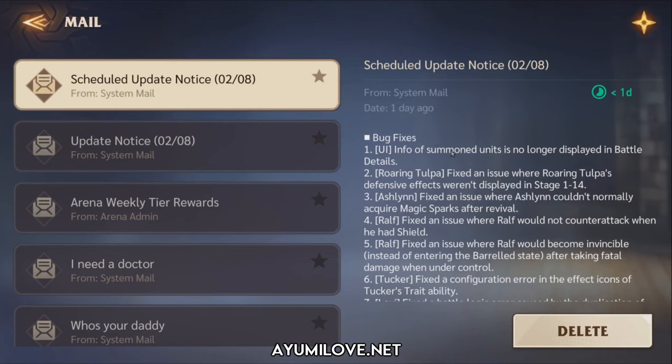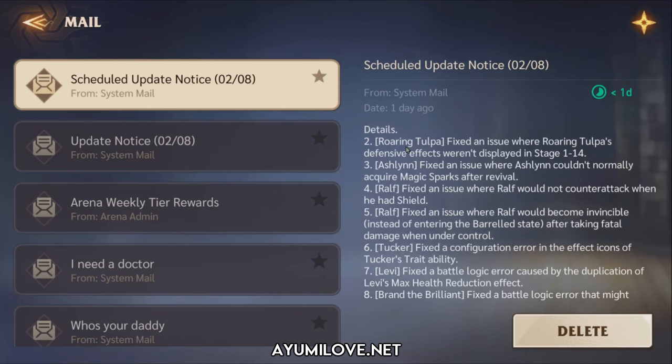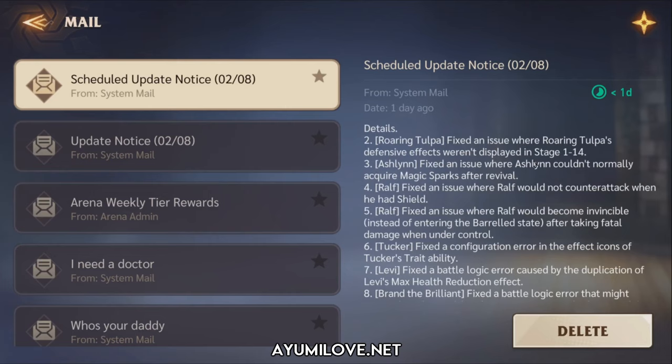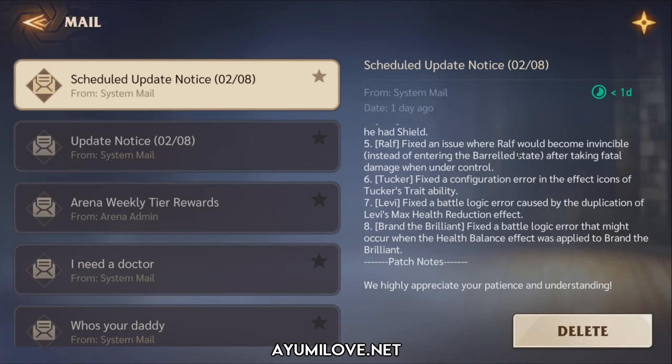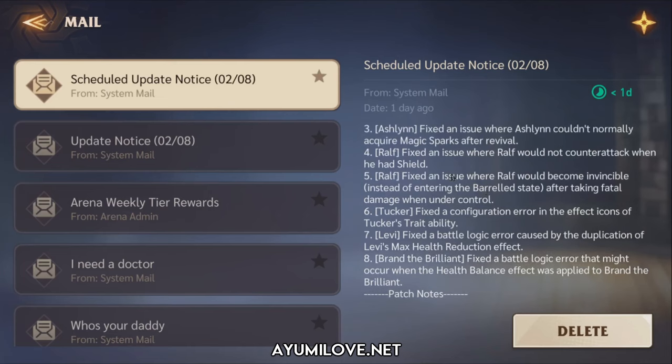Here are the bug fixes. First, UI fix: information of summon units is no longer displayed in battle details, probably related to Ash Magistra. Second, Roaring Tulpa's defensive effect display was fixed for stages 1 to 14. Third, Ashlyn couldn't acquire Magic Sparks after Revival — fixed. Fourth, Ralf would not counterattack when he had a Shield — fixed. Fifth, Ralf would become invincible instead of entering Barrow State after taking fatal damage under control — also fixed.